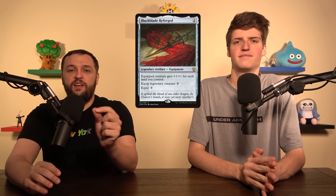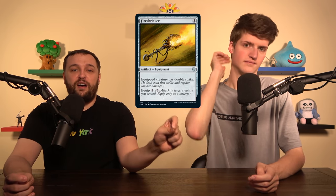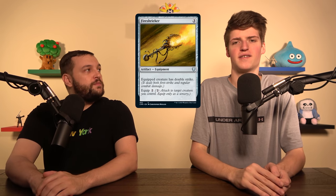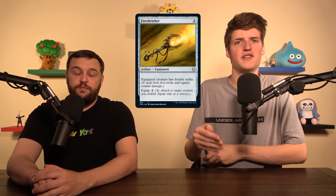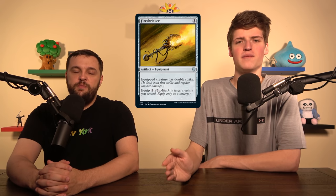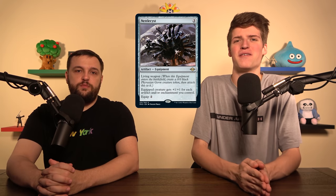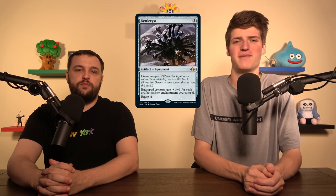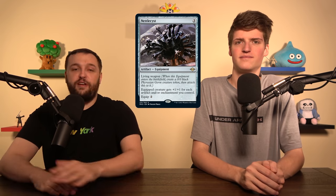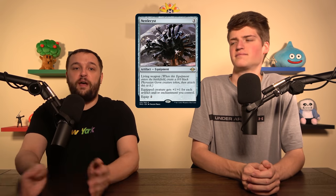Firestriker — a budget-friendly way to grant Double Strike. There's two or three ways to get Double Strike in this deck. It makes your creature hit twice as hard and requires half as much commander damage if you want to kill somebody with Galea. And Nettlecyst — one of the only overlaps of artifacts and enchantments. The Quickreach gets +1/+1 for each artifact and enchantment you control, and it gives you a free Germ token. You can move this wherever you want at a pretty cheap equip cost.